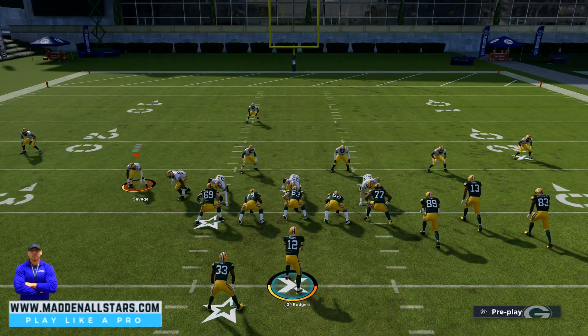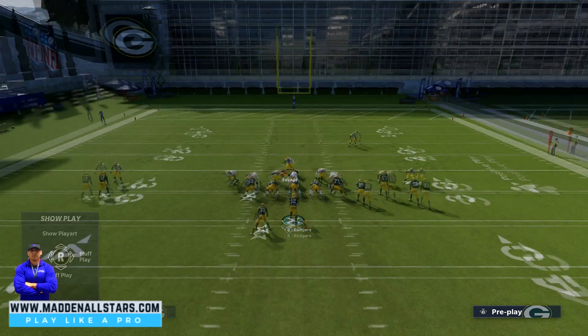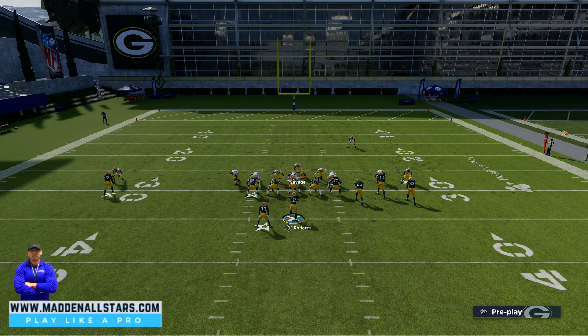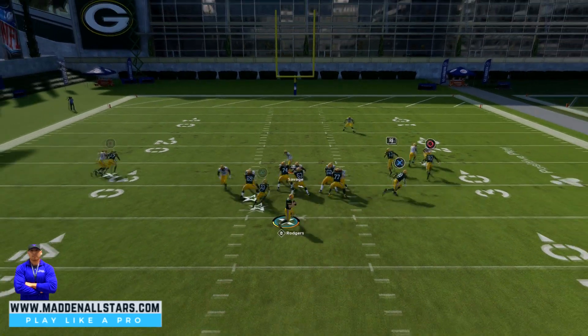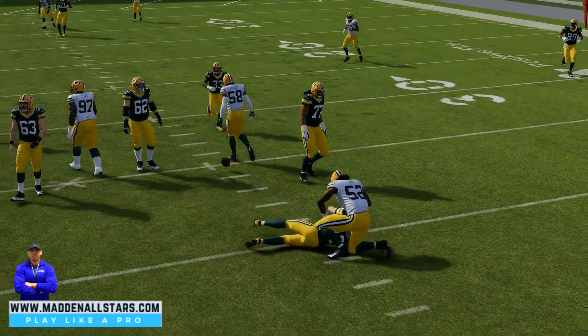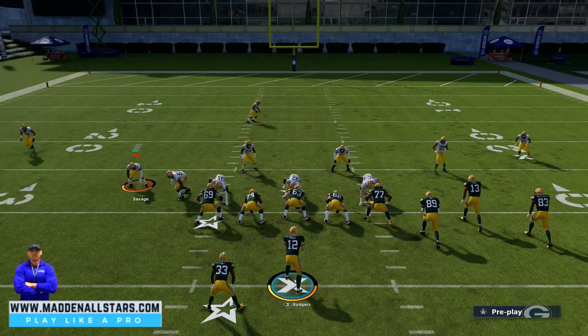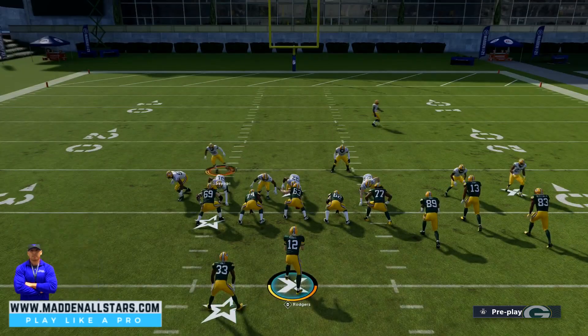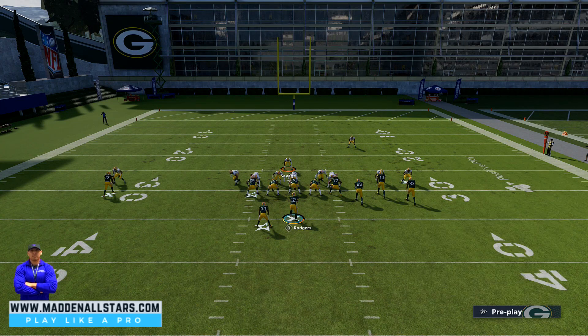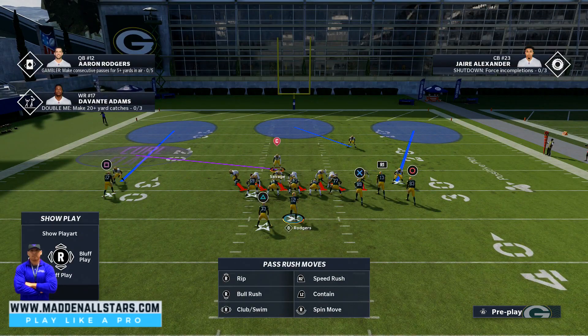They're blocking five, we're sending six — that's always gonna be a number you need to remember when sending blitzes. You have to have more blitzers than the offense is blocking, and it comes in smooth, straight to the quarterback. Now, if they start blocking the running back, you'll see this linebacker waiting for him. When they block the running back, we're gonna go ahead and send an extra blitzer.